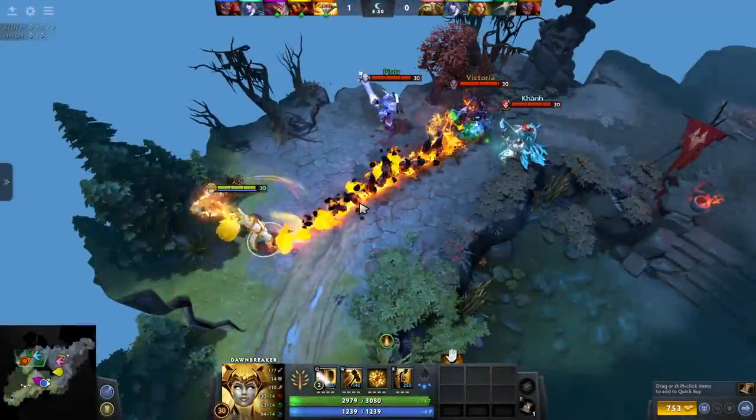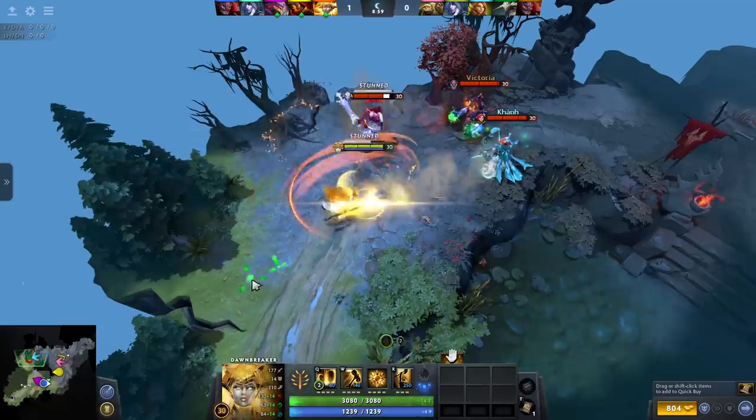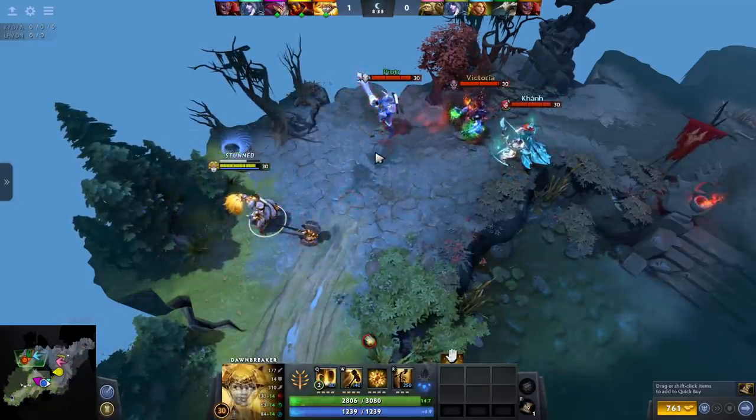Dawnbreaker's shard will make her magic immune during Starbreaker. Take this opportunity to dodge incoming stuns. All you gotta do is time it correctly, which shouldn't be too hard.